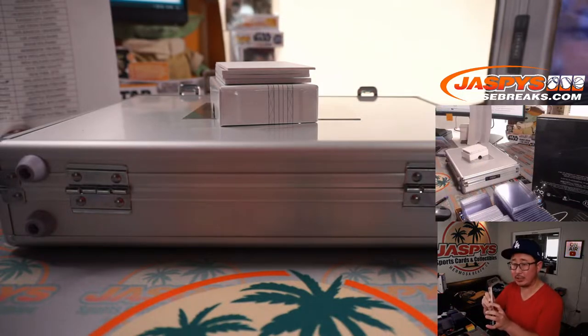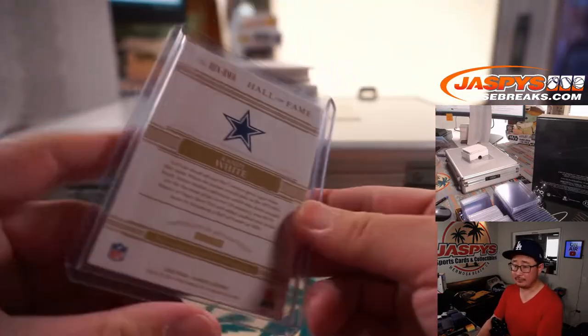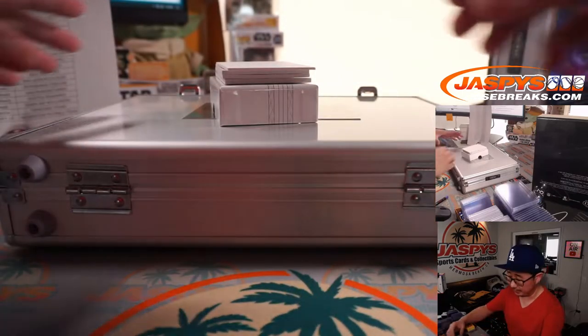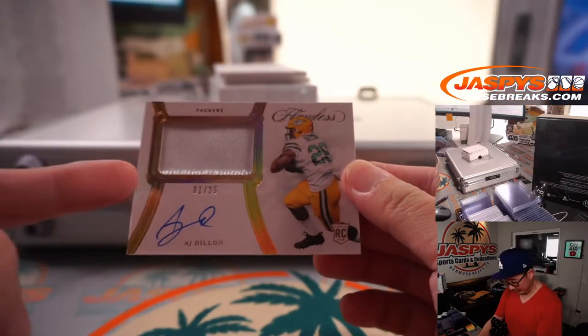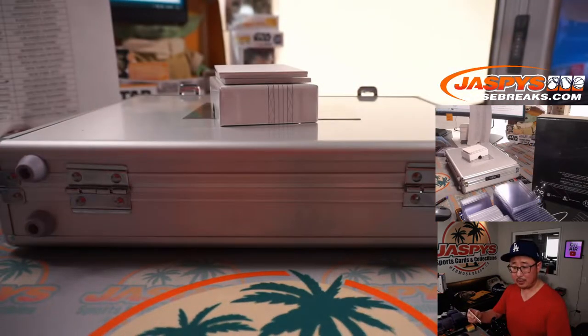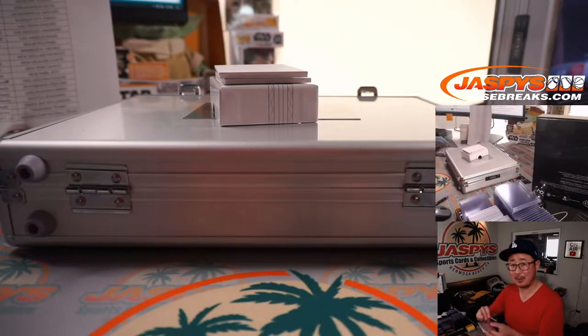We do personals on our Instagram channel at Jaspie's Breaks on Instagram Live. They're on right now, seven nights a week, just like the YouTube channel. We've got AJ Dillon, 1 out of 25, a little bit of texture right there. AJ Dillon going to Matthew Shearer, Green Bay Packers. 60% of the time, 100% of the time — Last Spot Mojo.